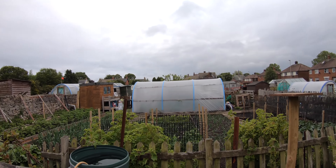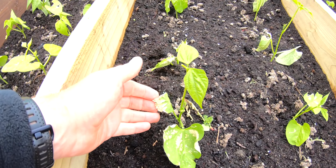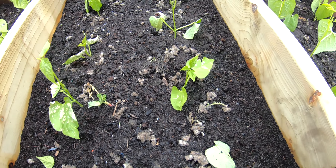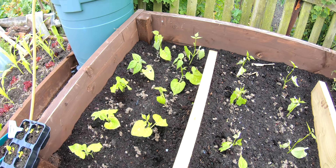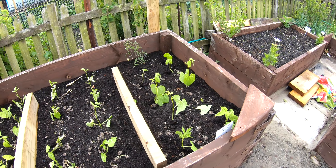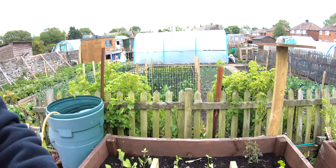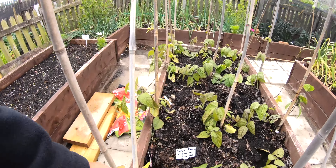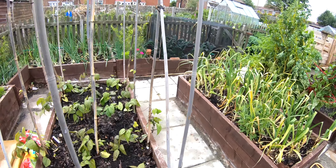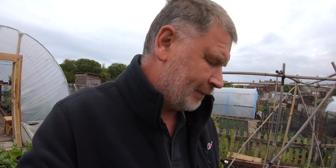Remember those small dwarf beans I put in? It's the seventh of June — look at the state of them. I think they'll still come but they've had a right bashing. The bottom leaves are tender green and the Amelias look all right, but it's just brutal this weather. The wind — I don't know if it's wind chaff — but even these ones are getting a good hammering. You've got to put them out in June, you can't leave them any longer. I think they'll be all right, just knocked back a bit.